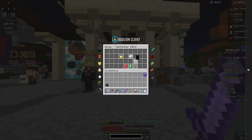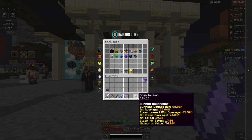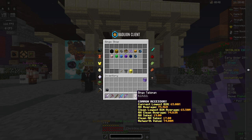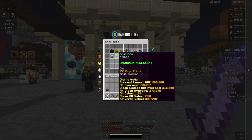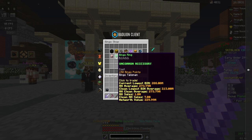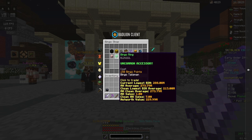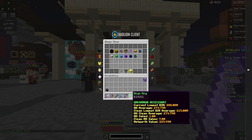If I do slash bingo and go to the shop, I have 165 total bingo points, as well as the common bingo talisman. Which means I have enough points to buy the bingo ring, which will boost my net worth by another 200 million coins. That's a free 200 million coins.